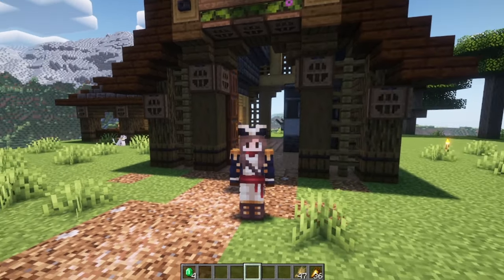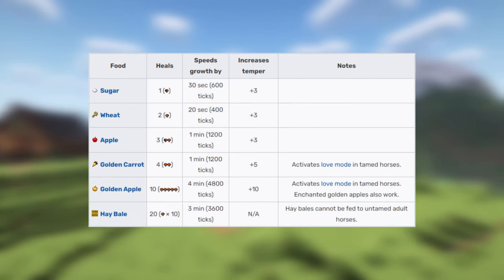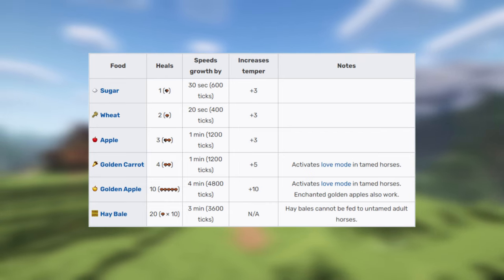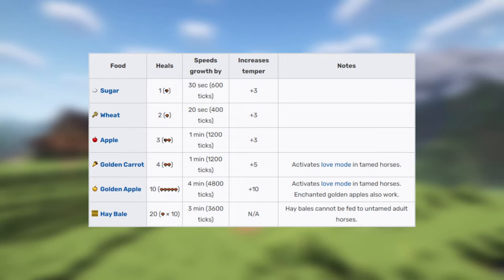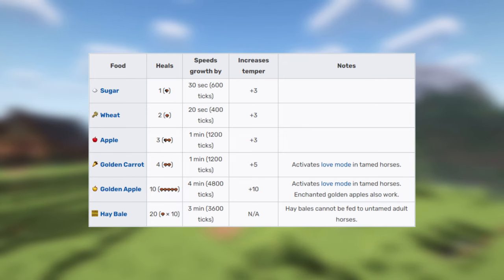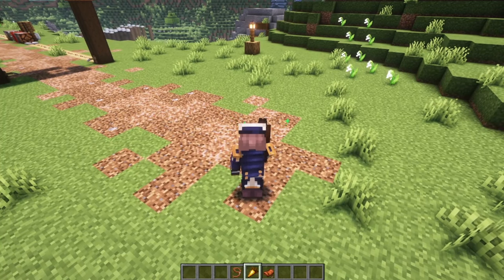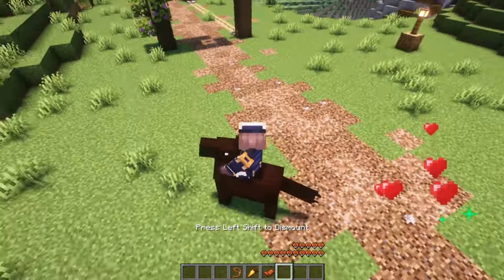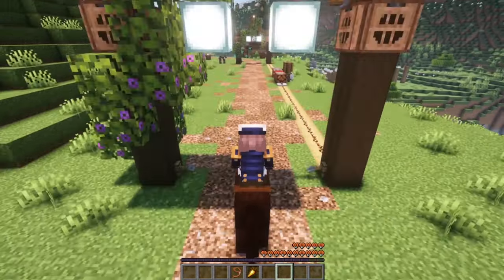Tip number 6: breed faster with food. There are 6 varieties of food that can help you grow or tame horses faster: sugar, wheat, apples, golden carrots, golden apples, and hay bales. Each will reduce the amount of time it takes for a horse to grow up and how difficult it will be to tame that horse. If you can choose between any of these for speeding up a foal's growth time, I recommend using golden carrots or golden apples, as they also reduce the time it takes to tame them once they grow up, so you can get to measuring their stats and breeding the next generation faster.